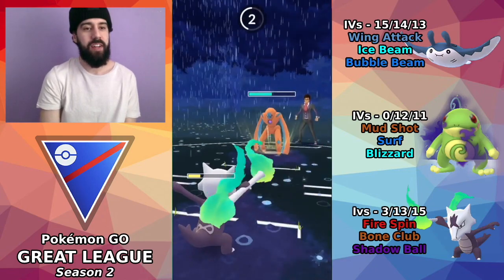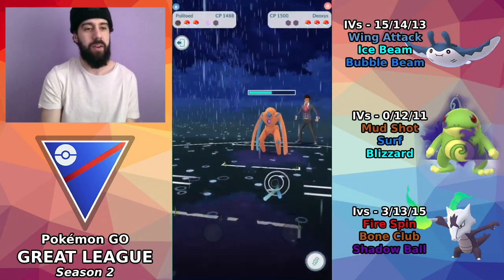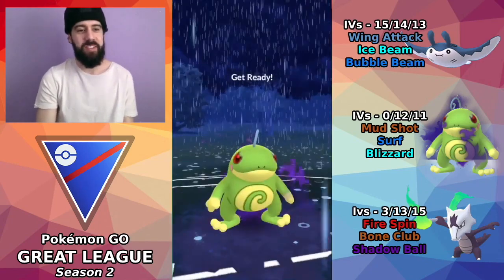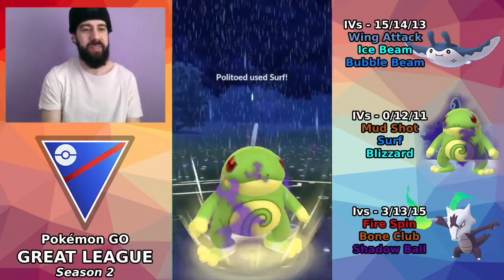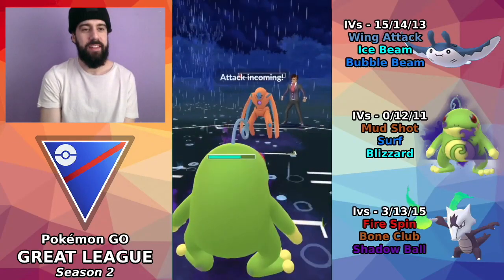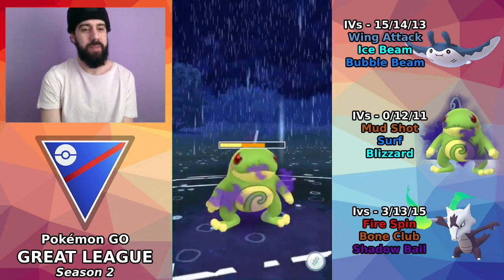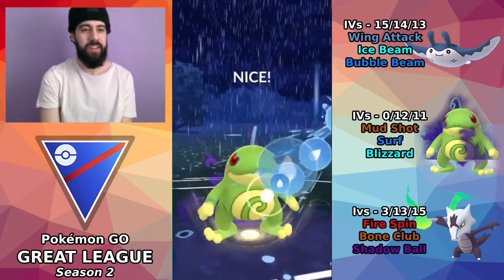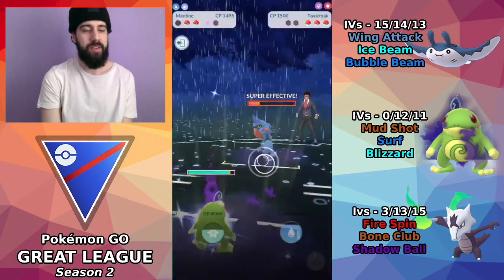I tried to go for the Shadow Ball on the second attempt — it didn't work — so I let the Marowak go down. Now I bring in Polytoed, and as you can see, Polytoed is aggressively going after the opponent. The good thing about Mud Shot is that Surfs are going to generate very quickly. Deoxys tanks that first one, and it ends up being a Rock Slide which I can't tank, so the opponent brings back in the Toxicroak.